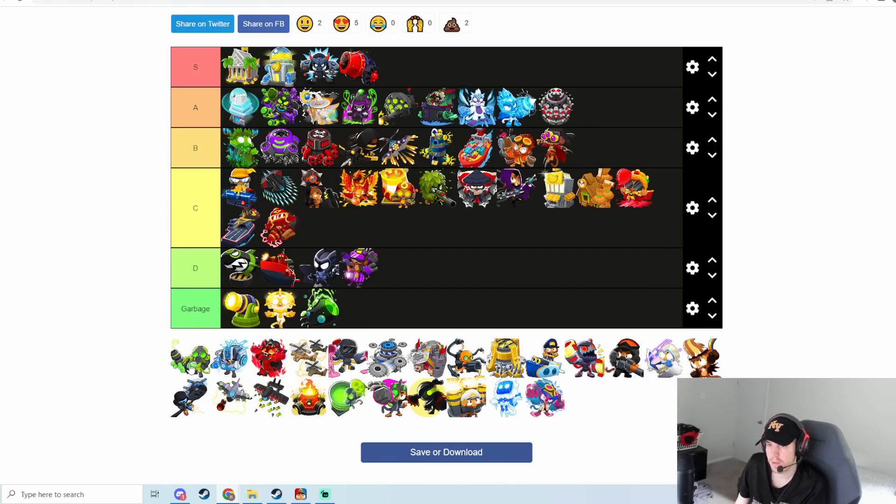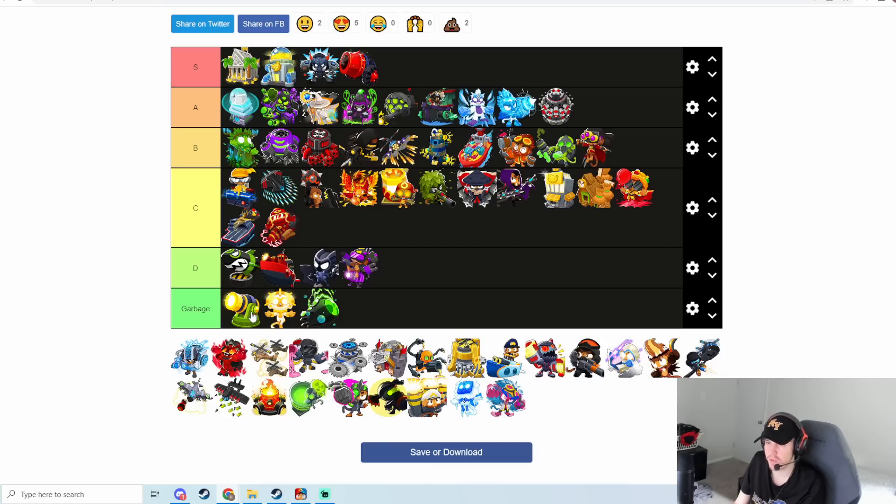Balloon Solver on the contrary is actually pretty good. It's good against group ZOMGs because you can glue every single one pretty well if you have it on Strong, and the glue stays on for a while so it gets all the insides. It's really good at dealing with big clumps of balloons like round-22 and round-24 all-outs too. No real complaints with this tower — I think this is a B tier one. Balloon Solver is pretty strong.